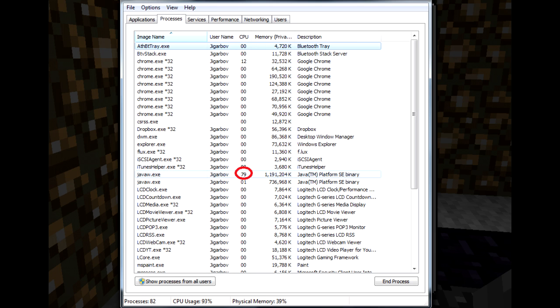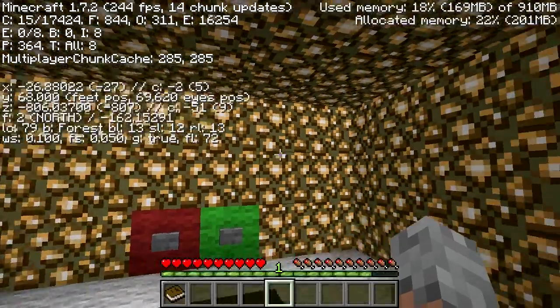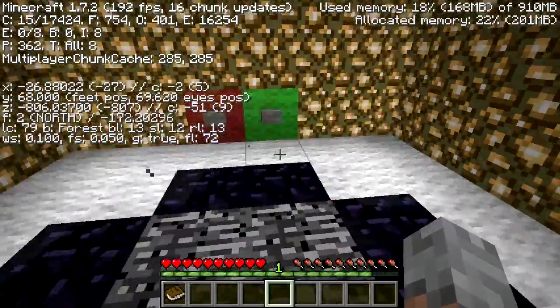In this case, it's the one using 79% of my CPU cycles. I'm just going to press the End Process button on the bottom, and if everything went well, whatever was taking all my CPU cycles is now closed, and Minecraft will run smoothly for the rest of my playtime.